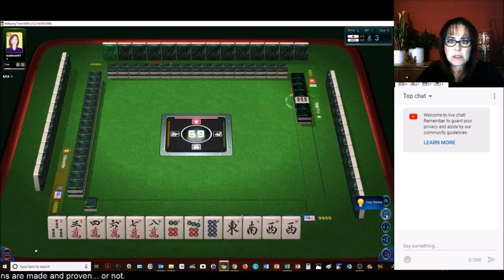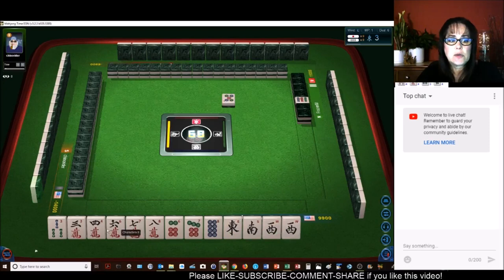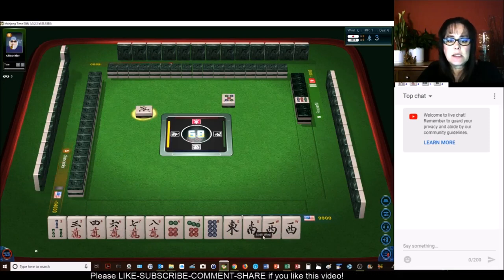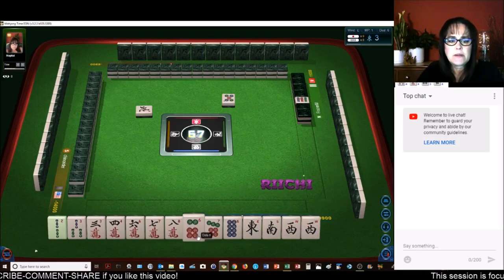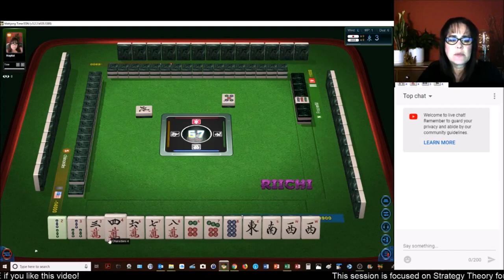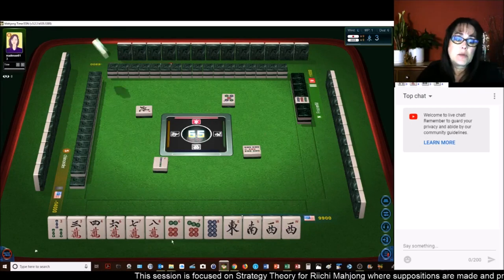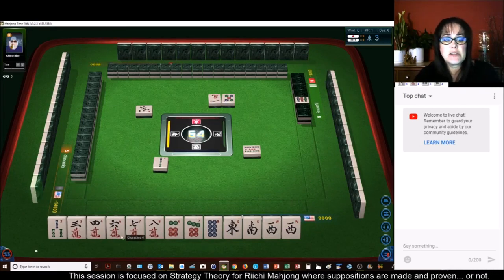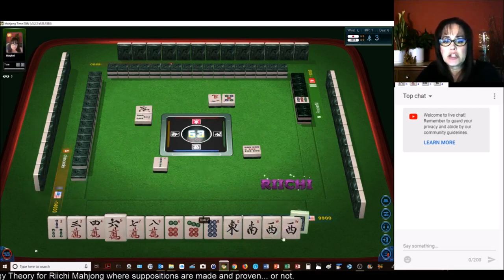Nine dot is Dora — one dot is Dora, actually. We have a pair of west — we're in west seat, that is our seat wind. That's called Yakuhai. Five dots. We have a six, seven, eight and three, four potential — oh my gosh. Six, seven, eight; three, four, six, seven, eight. Let's get rid of the four. Two bamboos — if you're not fast enough the game will discard for you. We have a two, six, seven, eight chi. Let's just get rid of the three bam now.